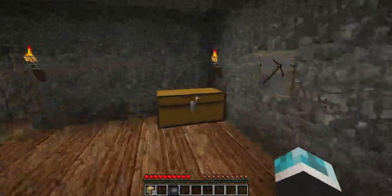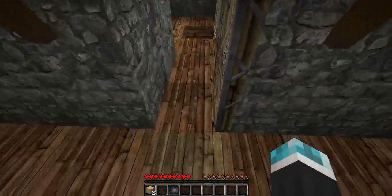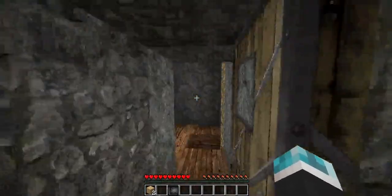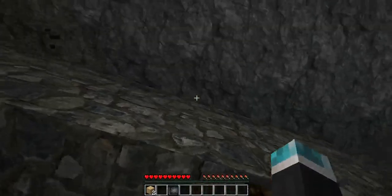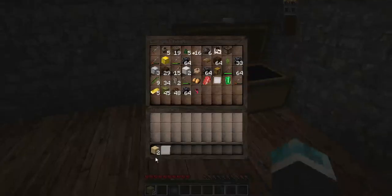I'm getting kind of PO'd at the Nether. We found some emerald and stuff, a bunch of coal, and some string. I don't know why it's called string — it should be called, like, silk. That's cobblestone, that's stone. I'm going to have to get really used to this texture pack.